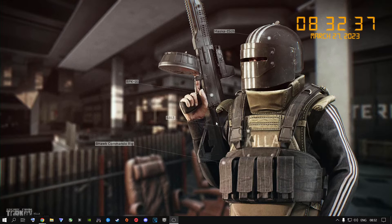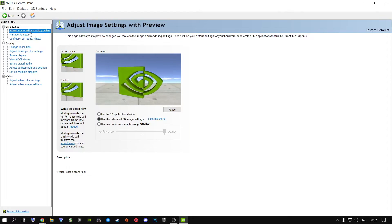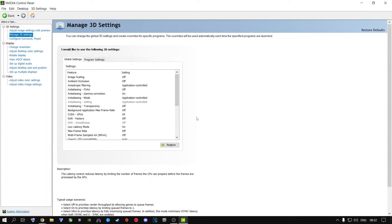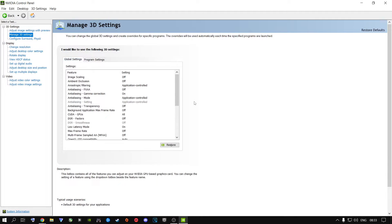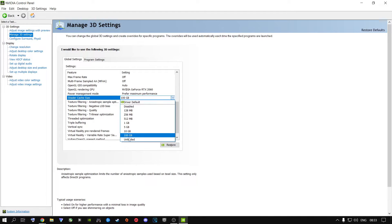This is for people using NVIDIA graphics cards. Right-click on your desktop and go to NVIDIA Control Panel. Go to Adjust Image Settings with Preview, then select Use the Advanced 3D Image Settings and click Take Me There — it takes you to Manage 3D Settings. I use Global Settings because it's going to help you with every single game, not just Escape from Tarkov. Set the shader cache to 100GB, texture filter quality to high performance, threaded optimization to On, and triple buffering to Off.